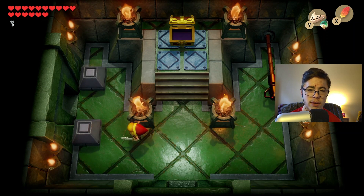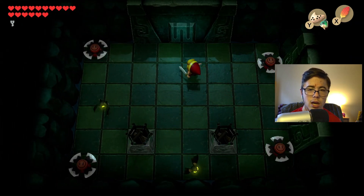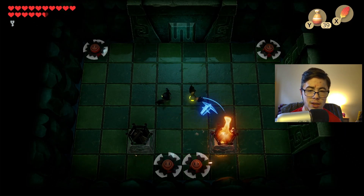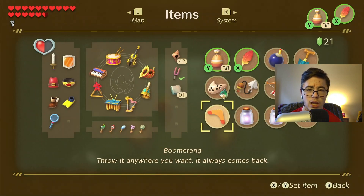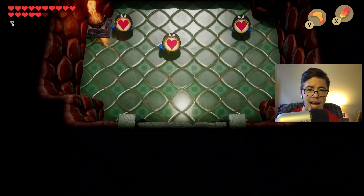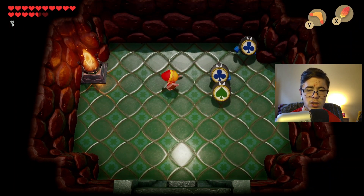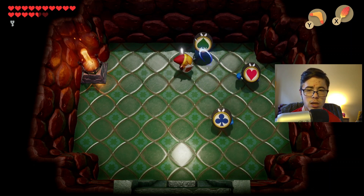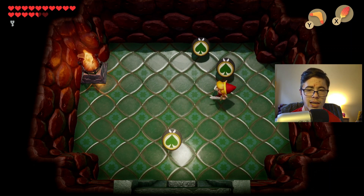Let's pull it far enough away so that way it gives us adequate time. There we go. And I think now is where we need to light phase. Looks like I didn't even need to do that. Turn green. All right, green again. And there we go — they're all dead. Perfect.